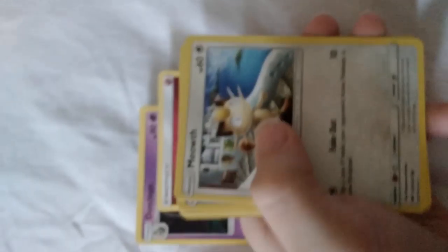First off, we have a Porygon 2. Then we have a Poe Town. We got ourselves a Dusclops. Fairy Energy. Meowth. Magikarp. Croagunk. Pikachu. Pansear. Rhyhorn Reverse Holographic. And Porygon Z Holo.